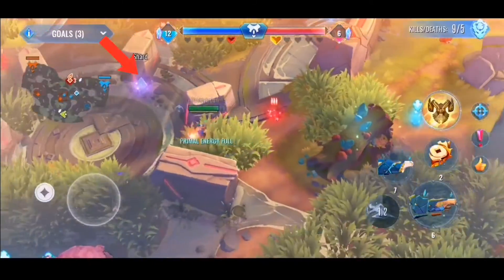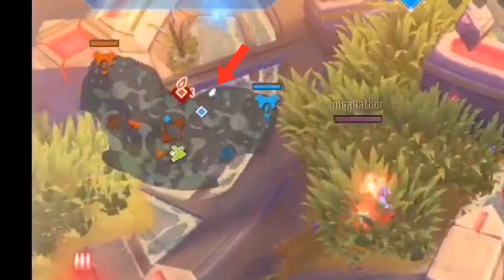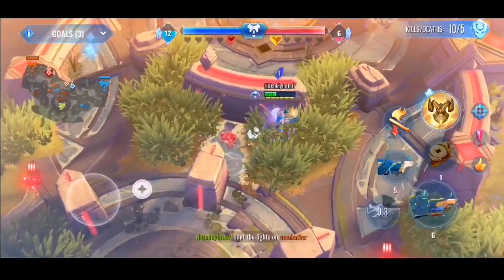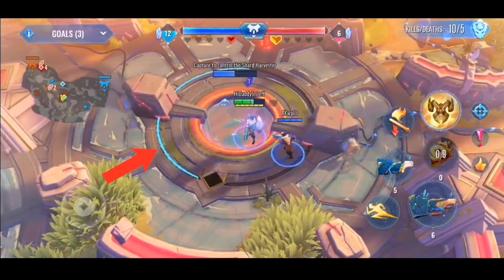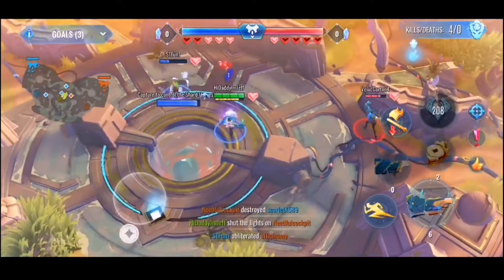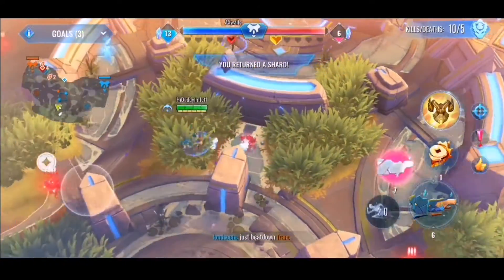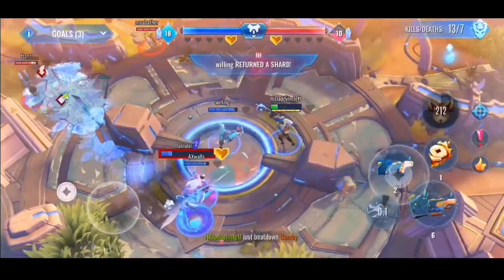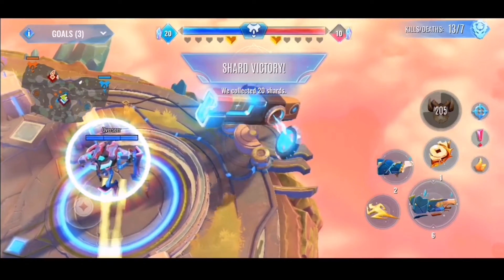In Harvest Shards, you need to collect all the shards from the map. You can see them as white crystals on the mini-map — go there and collect them. Then get back to the central harvest station; if it's not under your control, kill your enemies and take it. You need to harvest 20 shards and get into the station — it automatically counts. Stay in the harvest station and your high-tech machine will blast. That's how you win the Shard round.